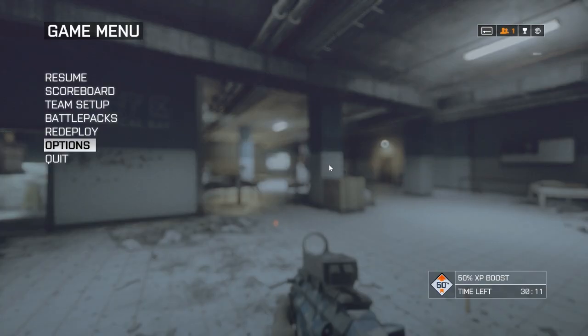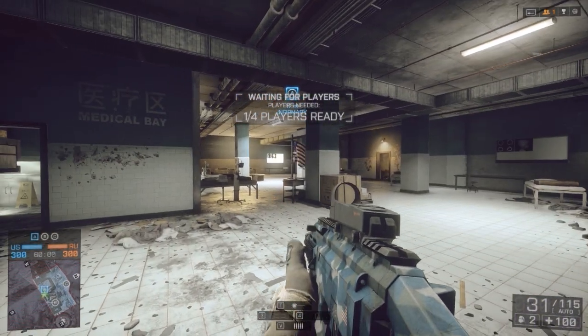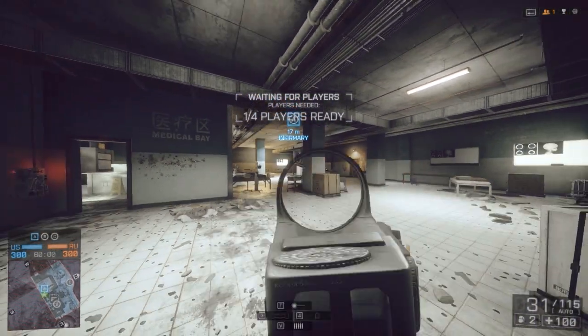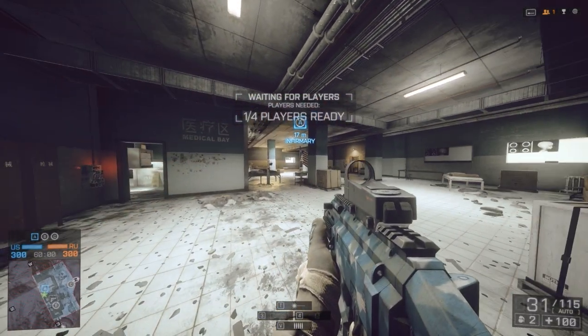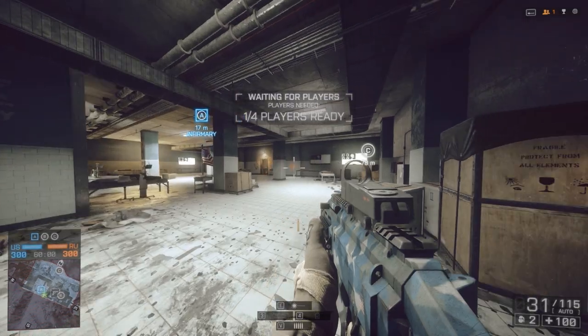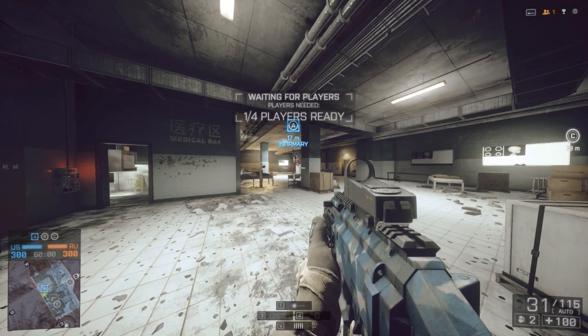Upping the field of view one more time to the maximum, 120, you will notice an even more drastic effect. Now you get even more peripheral vision and you can run into this room and instantly know if anyone has surrounded you, but notice how small that skull looks in the back of the room now.